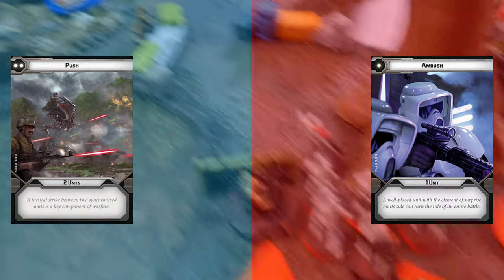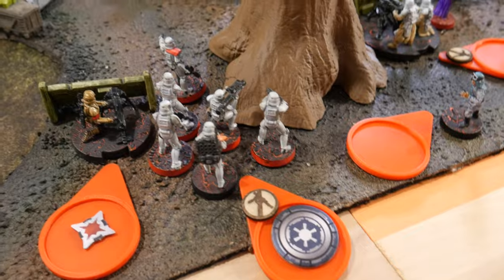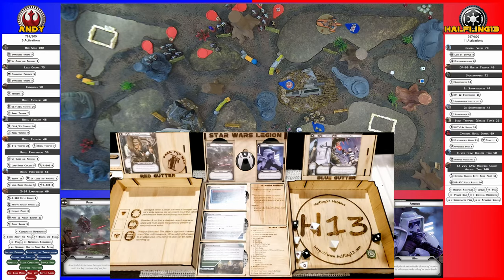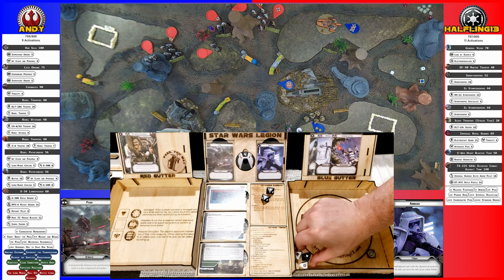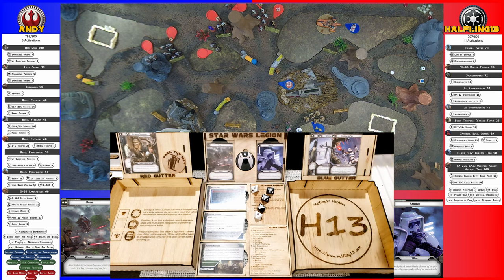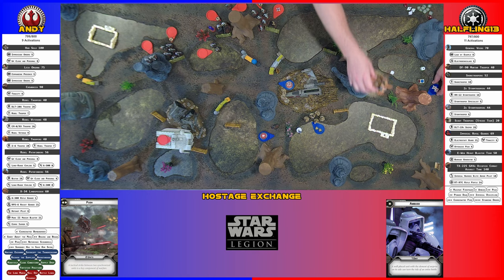New round — my order went to the stormtrooper squad with the order. They're going to ready to get their specialist and rocket back, tap the specialist, and then fire at the land speeder to maybe finish it. Four hits and a crit to start, plus a re-roll for nothing. One for cover, three hits convert — you take four. I need to make four saves — I got two. He's done. The massive threat of the landspeeder is finally removed.